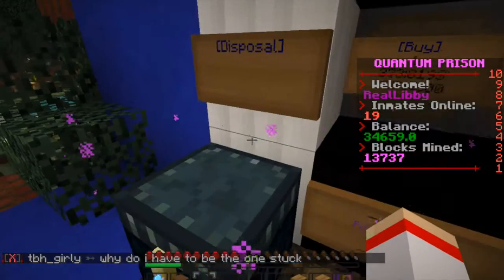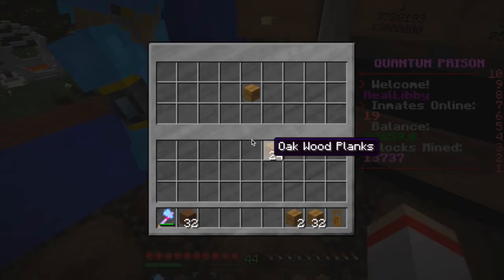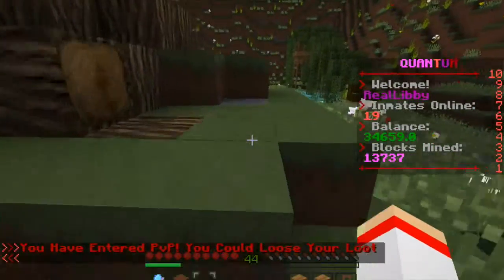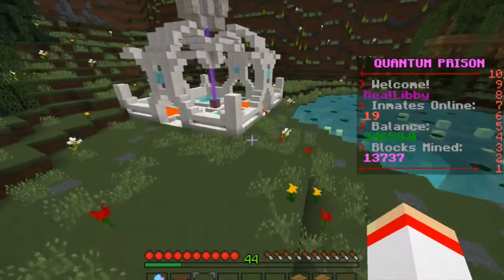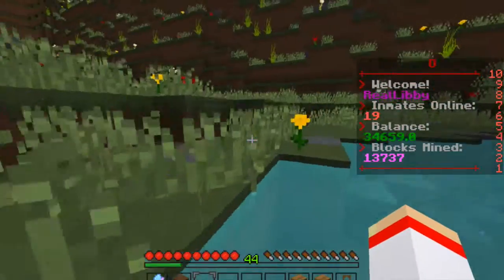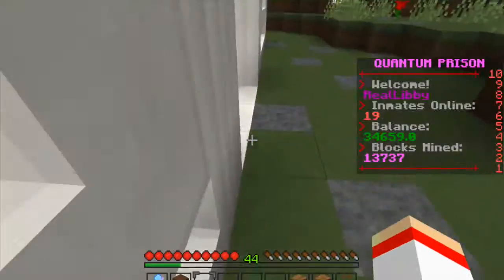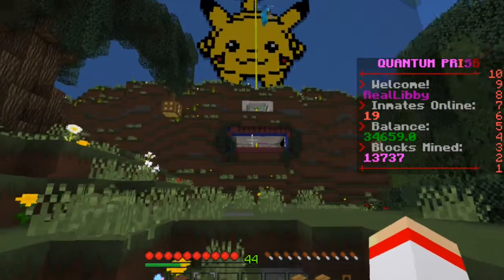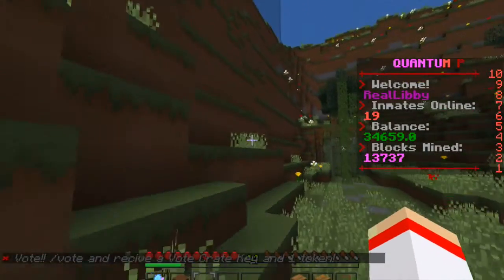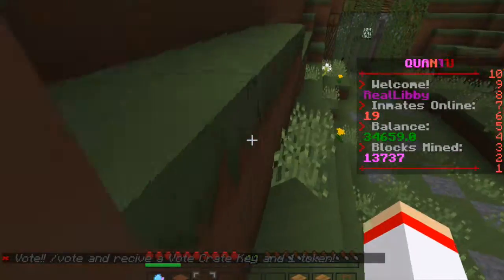I don't know what... wait, what happens if you put something in there? So you put wood in there and — oh, the wood's still there. So it's just like an ender chest. Inside sources just told me that you click the sign to dispose of stuff. This is the PVP area. I'm very happy that no one is here right now because I get owned — you know, that stuff that the gamers say. Oh my goodness gracious, there is a Pikachu! That is quite nice. I really like this server, this is actually pretty cool. I'm very happy there's no one here right now because I would get killed. I suck at PVP.